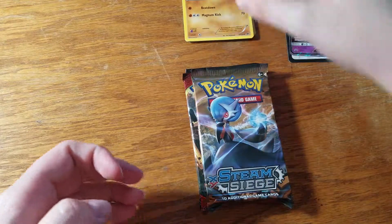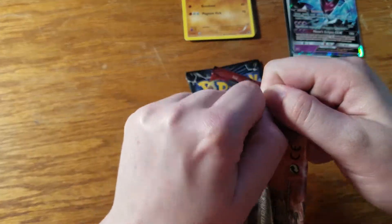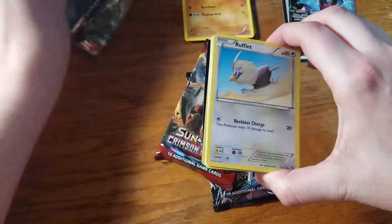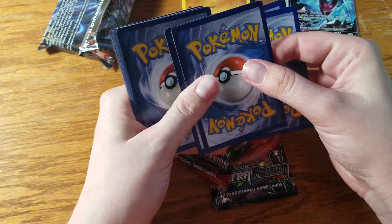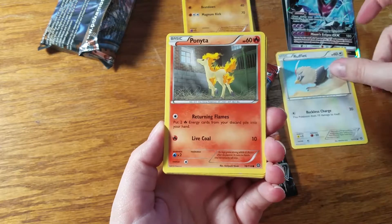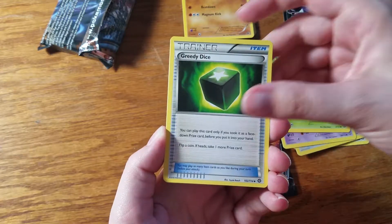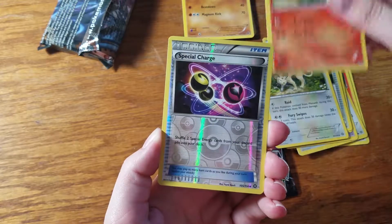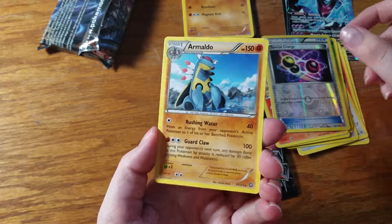I'm really hoping we can get some Ultra Rares this time since I struck out last time. It's really disappointing. Get the code card out of the way. One, two, three, and two. Alright, we are starting off again with Rufflet, Ponyta, Meowth, Litwick, Hoppip, Greedy Dice — oh, what a pretty Persian, I love the Floette there too. We've got Rapidash, our Reverse is a Special Charge Trainer card, and our Rare is an Armaldo non-holo Rare.